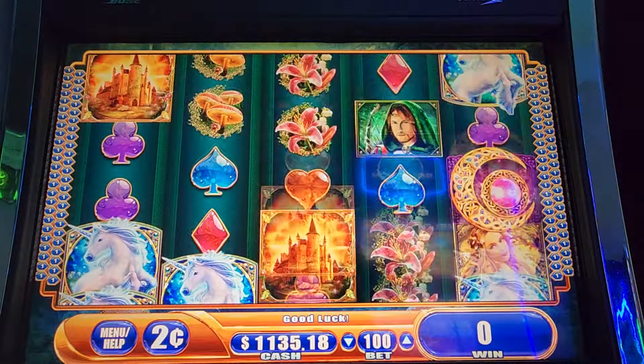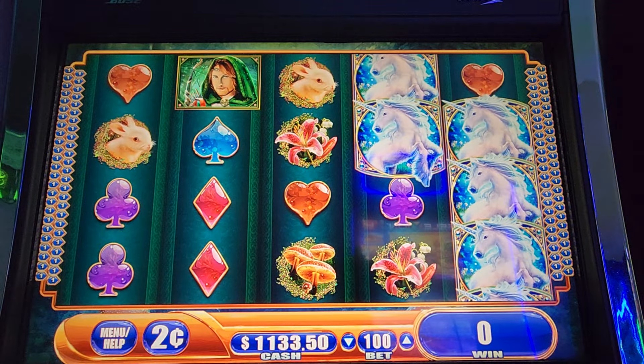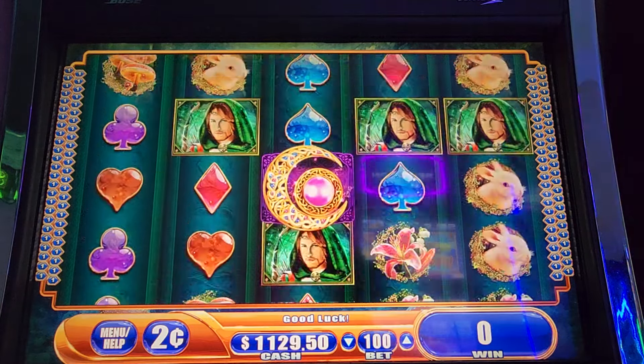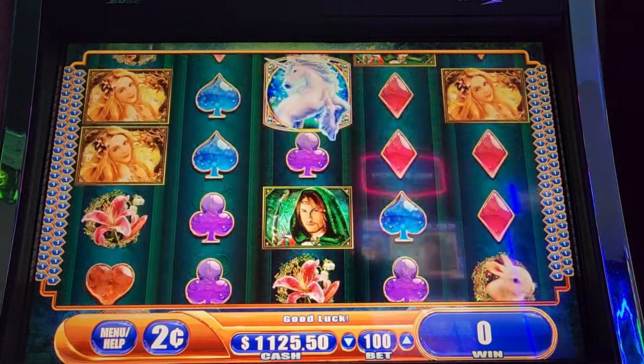The minor progressive's up to $63.39 now. Let's see if we can get that $63 or $5.13 for the major. I know that major's low, but sometimes they hit when they're low like that.